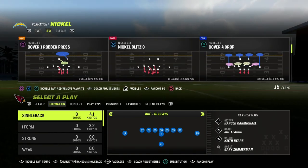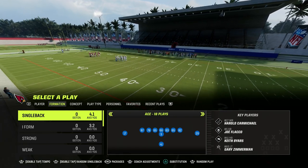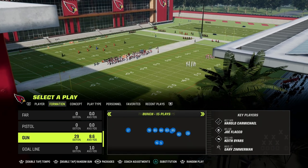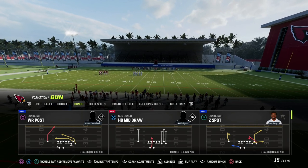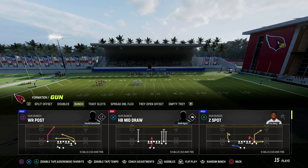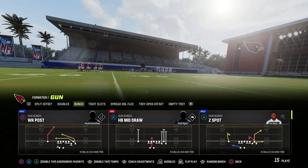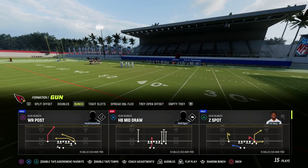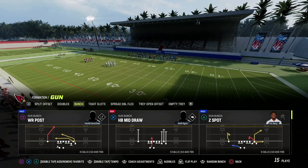Even though EA continues to try to patch this formation, it is still one of the best formations and probably always will be. If you want to get my entire West Coast Offensive e-book, make sure that you join the Patreon. It's only $10 to do so and it'll get you access to all of my Madden 23 Offensive and Defensive e-books. We're working on dropping a really cool update on the defensive side of the ball, and some really cool stuff on the offensive side in the Patreon over the next couple of weeks. Make sure that you're in there.